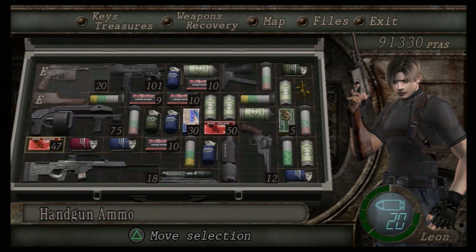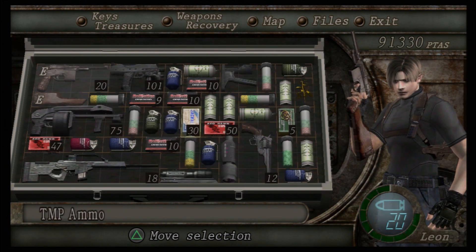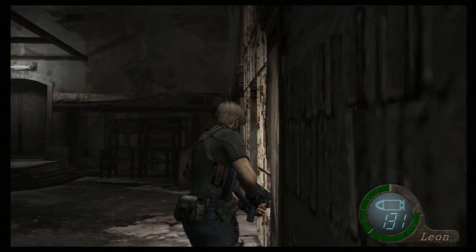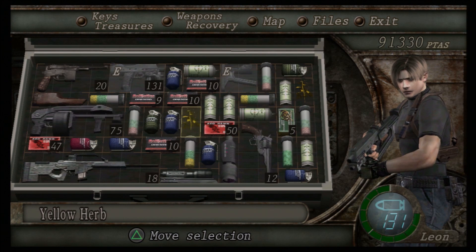I've got shotgun shells but no room. What do I do now? I have literally no room left - that's it. I can reload the TMP, yeah, that's something we can do right now. There we go, now we can get this yellow herb even though we have literally nothing left for anything else. Unless we've got another green herb somewhere, which we don't.